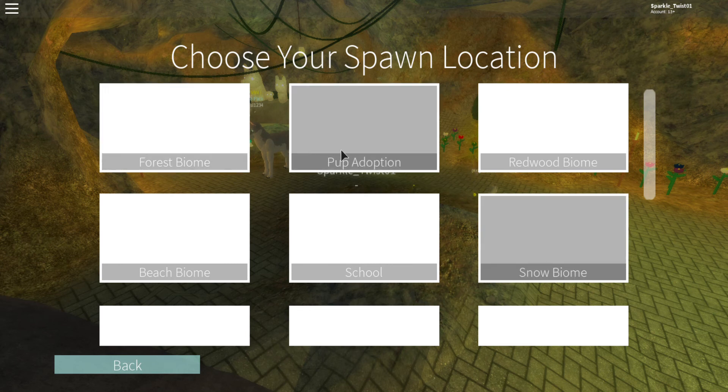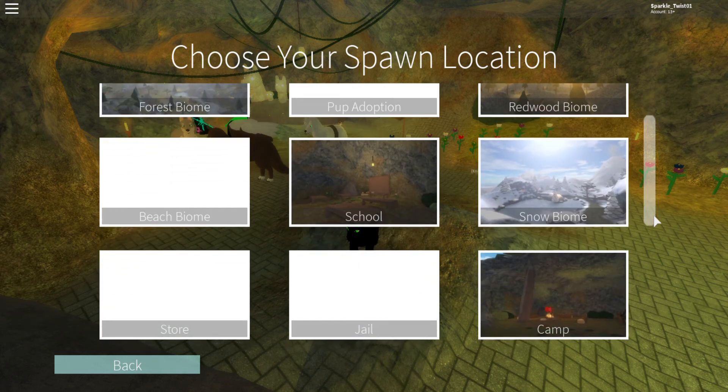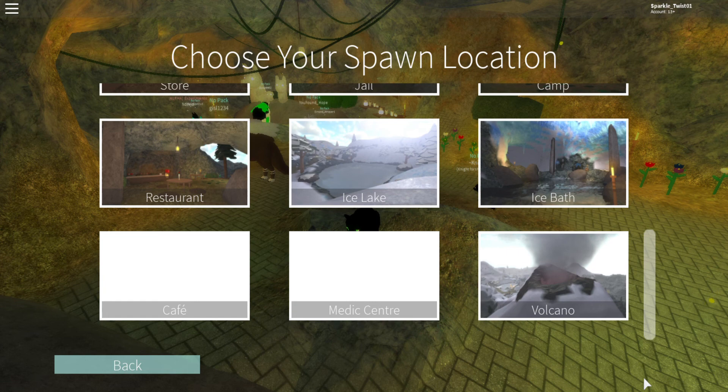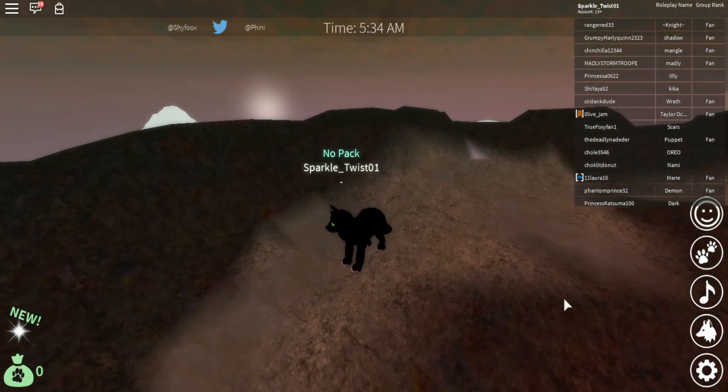So we can pick where to spawn: the beach, the forest, pup adoption, redwood, snow, biodome, school, store, jail, camp, restaurant, ice lake, ice bath, volcano, medic. I want to go through the volcano. That sounds pretty cool.